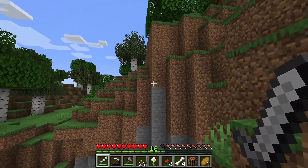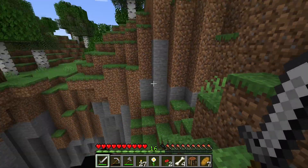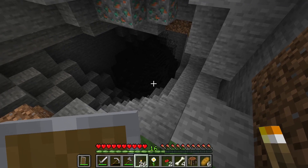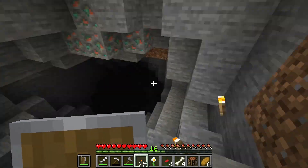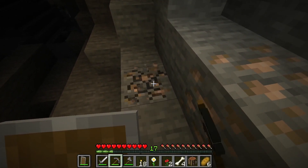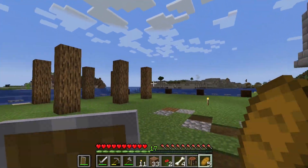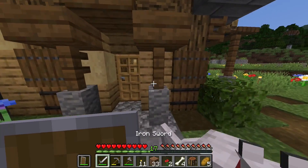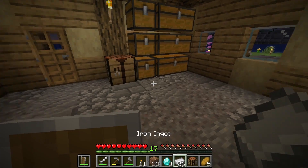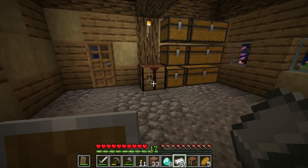This looks like a pretty cool cave. Our house is just on the other side of this hill. We also got bees at the top of this hill. We found some more coal over here and some iron. We can see the chimney smoke — we're almost home. We're back home and the sun is setting.